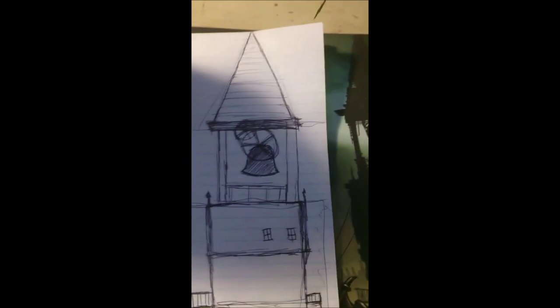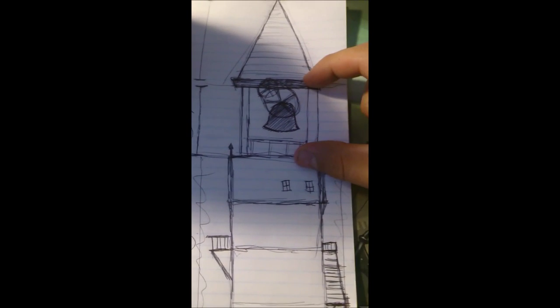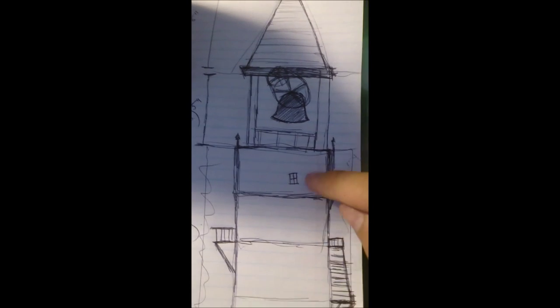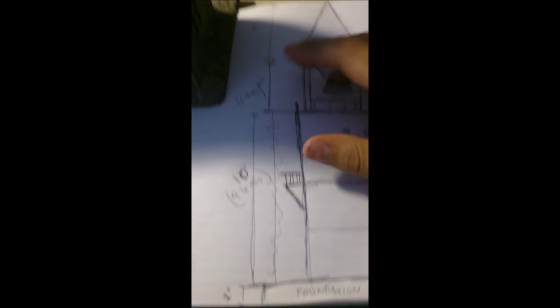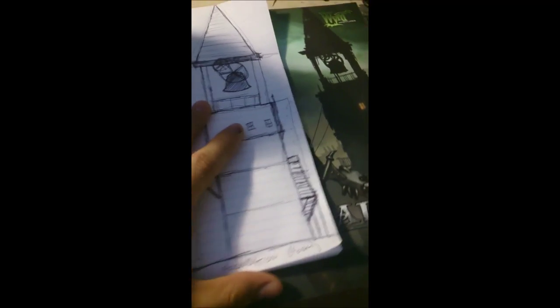The bell and its mechanics are going to span roughly two levels, which is five inches. Above that I've got the roof, which is six inches — just over two floors. So all up, this is going to be 10 plus 5 plus 6, roughly 21 to 22 inches tall. It's going to be really tall and a really nice terrain piece.